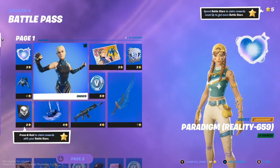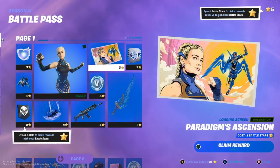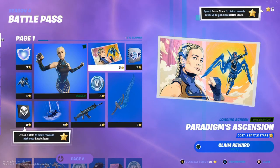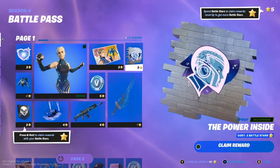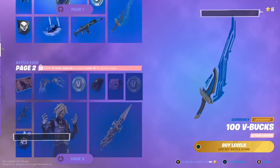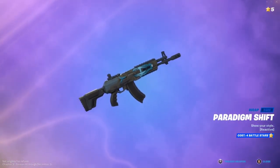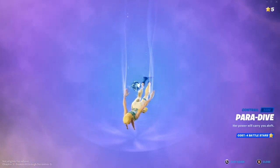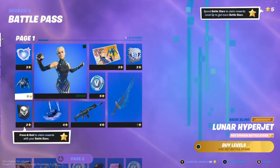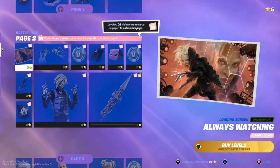I have five battle stars, I do have the battle pass, and I already own the Paradigm Reality 659 style. You can also unlock a loading screen called Paradigm's Ascension. We also got the pickaxe Lunar Defender, the wrap called Paradigm Shift, and a banner icon for Paradigm, plus a backbling for her called Lunar Hype Jet and Hero's Heart.